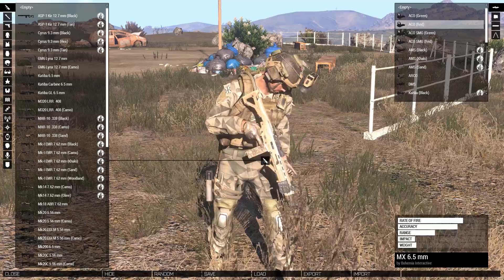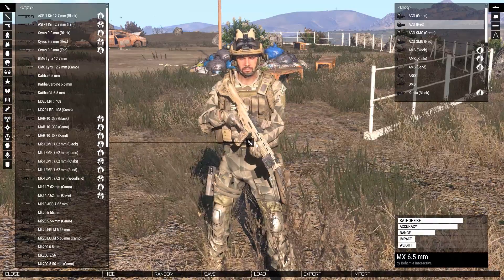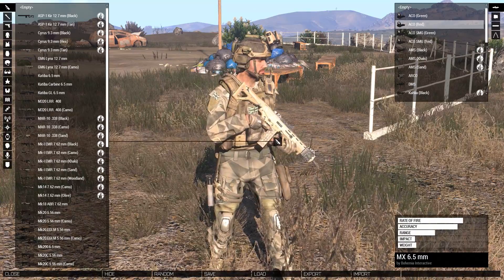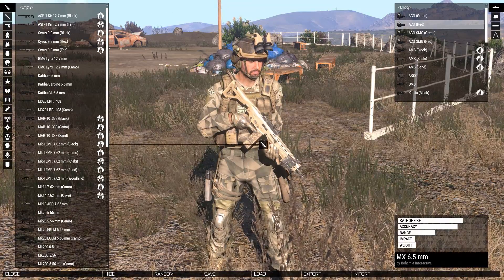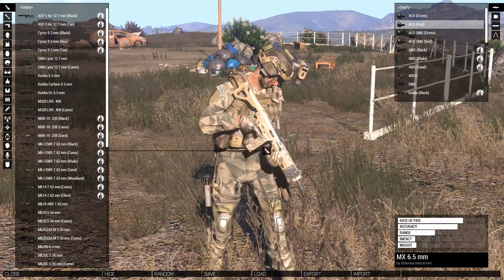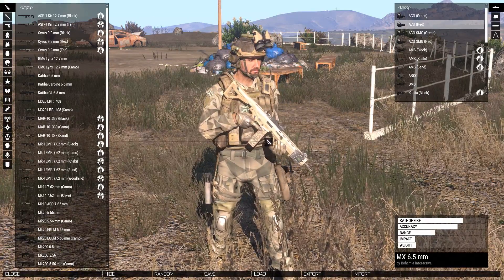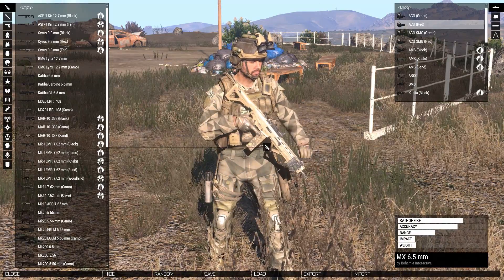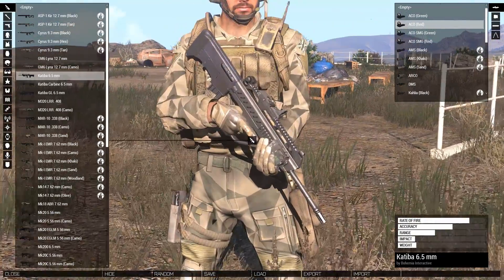Your standard class is Rifleman. You're going to pop a standard MX or a Katiba in your hands and wonder which is better. In my opinion, the MX clearly has more power at longer distances, but the Katiba will win any fight close up. At very long distance engagements the MX will shine, but the Katiba has a higher rate of fire and lower recoil than the MX. Therefore I think the Katiba 6.5 millimeter takes the cake.